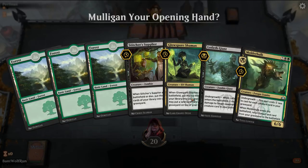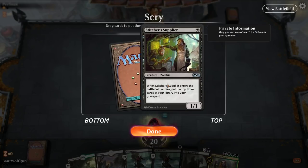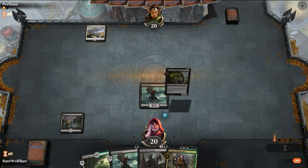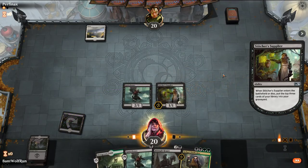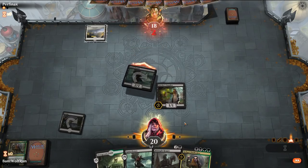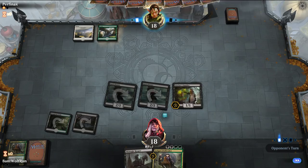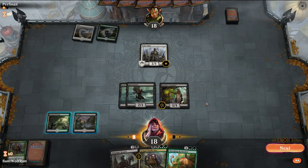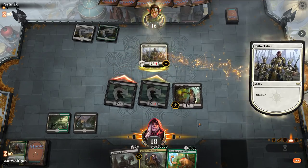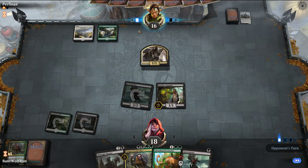We'll mulligan and get a better hand. So next turn we can double one-drop, which'll give us some good blocks early on versus the opponent. Let's lead with the Supplier — not the best flip; you usually want Find/Finality. Play out the Gutter Bones. We really just want to draw a land here. We'll attack in with both — they offer the trade. We do this just to be mana efficient. We missed our land drop, which kind of sucks.